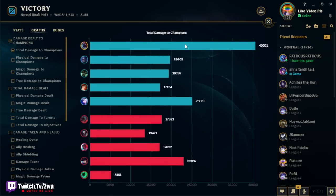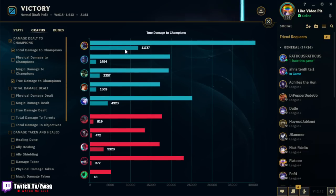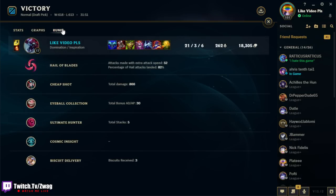We did 40k damage — how much true damage? We did 1,200 true damage. Here's our rune stats: Hail of Blades gave us 52 attacks. Cheap Shot did 866 damage — the Cheap Shot applies on the E too early, that's why we're doing so much AP from this. Ult cooldown from this. Sustain and flash cooldown from this. Other than that, I'll see you guys on the second channel. Thank you again for watching. Beyond's Wagzareth channel. Peace.